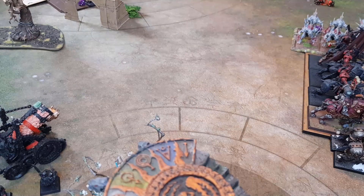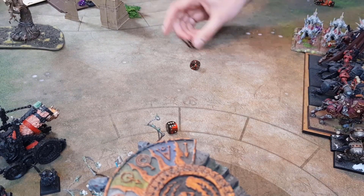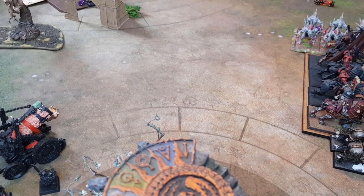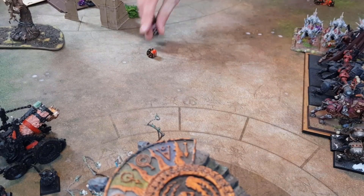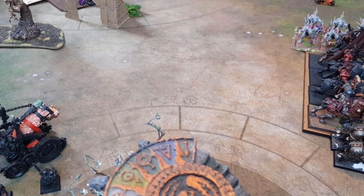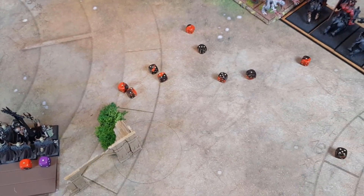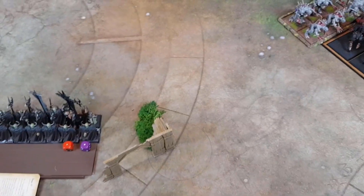Curse of Nagash cast on sixteen — 2d6 strength 4 hits. Warriors have to take that as they need to get rid of Curse of Years. Rolling: ten hits. Ten strength 4 hits — just three wounds get through. No shields on this unit, so minus 1 — five-up saves. Only lose one. We'll take that.